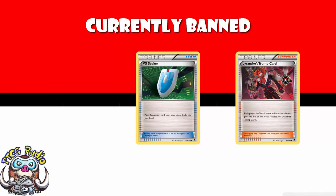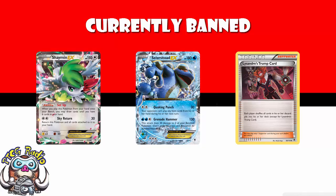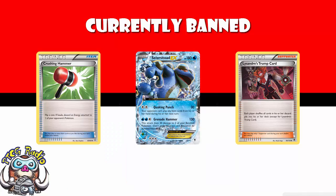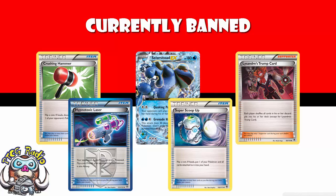Everyone just played Seismitoad. They would play a real speed deck with Trainers' Mail and Acrobike to run through their deck as fast as possible, and they would play cards like Crushing Hammer to get rid of energy, Hypnotoxic Laser to put you asleep and poison you, and Super Scoop Up to completely heal Seismitoad.